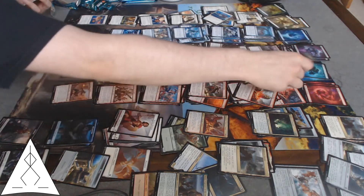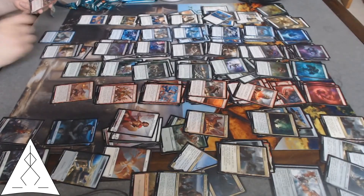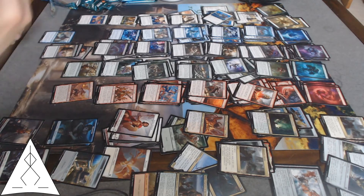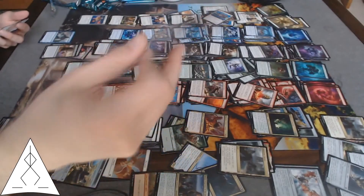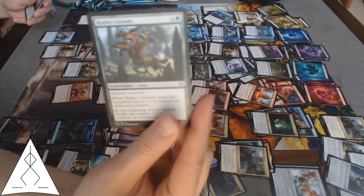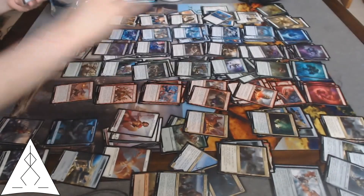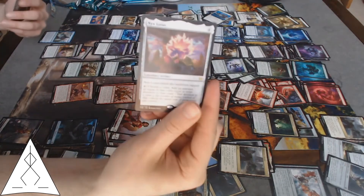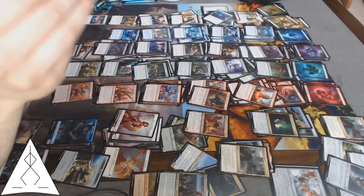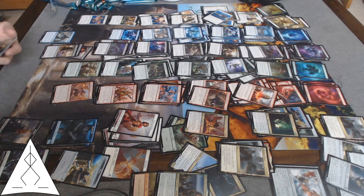ETB damage a creature by its power. Dreamstalker Manticore — whenever you cast your first spell during each opponent's turn, you're in the wrong color for that, buddy. Hydra's Growth — auto-include. Nyx Lotus — that's gonna be cool, not sure which deck, I'll probably put that in the Boros deck for more consistent devotion.